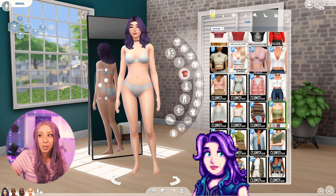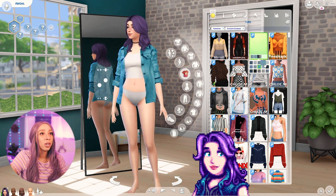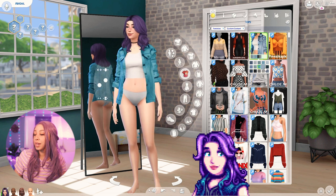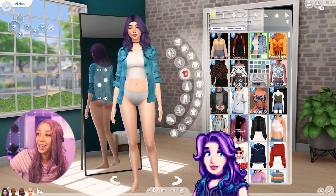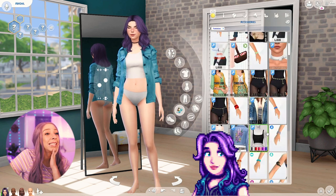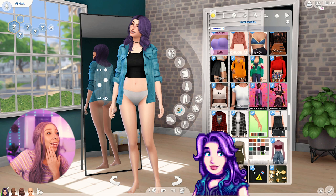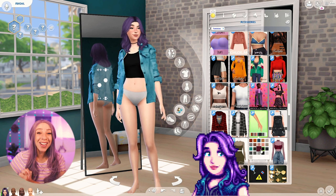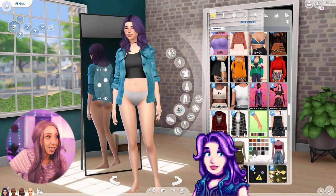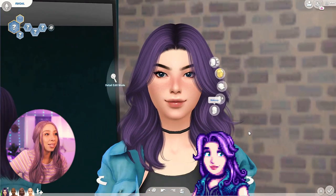I'm going to add a choker since she's definitely wearing one. Checking her portrait — she's wearing a black V-neck with a teal vest. Interesting note: when Abigail was revealed during early development she was depicted with dyed blue hair, which was later changed to purple. Oh my god — this outfit is the winner. This is absolutely perfect. I just really wish I could change the undershirt, but I found a charcoal gray color that matches what it looks like.